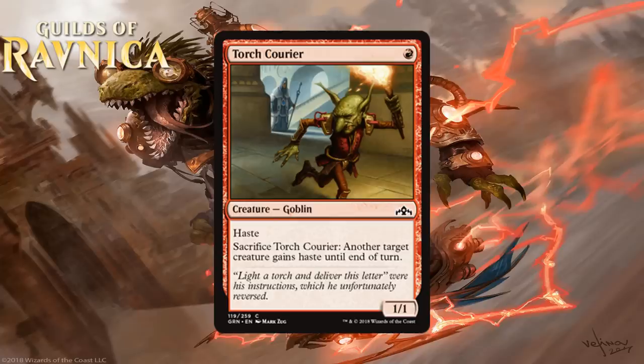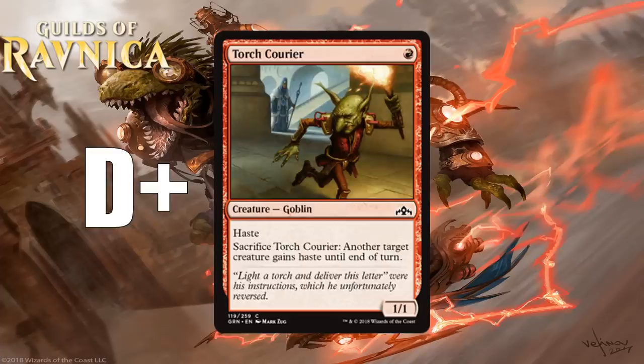Next we have Torch Courier, which for 1 red mana is a 1-1 goblin with haste that you can sacrifice to give another target creature haste until end of turn. I'm never impressed by Raging Goblin, and this is strictly better because it can later sack itself to give something else haste — that's nice because this 1-1 body will become irrelevant quickly. It is a good creature to mentor if your deck is heavy with 2- and 3-drops that have mentor, and it might not be too hard to make it into a 2-2. But I don't think that saves this from being the kind of card you want to cut most of the time. I'm giving it a D+.